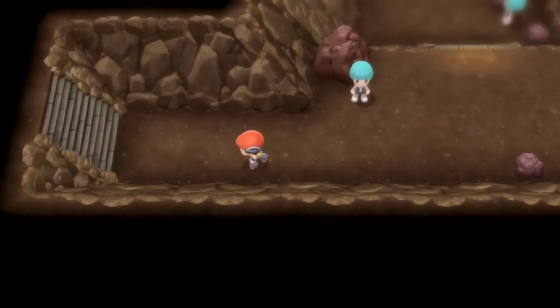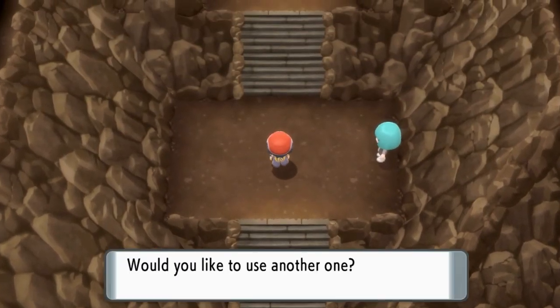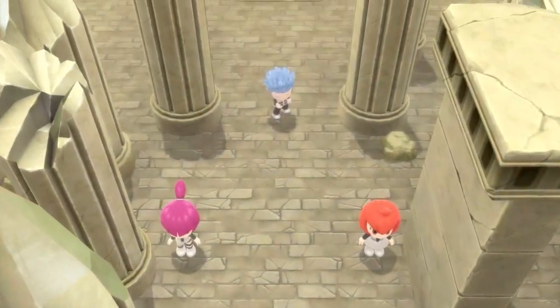Once those guys are beaten, head through here and go up here. You don't have to at this point, but I did because you're at the top. Once you get up here it'll basically be a little cutscene, some more fights and mini-boss fights, and then the big head honcho fight.